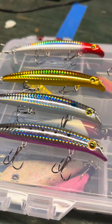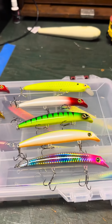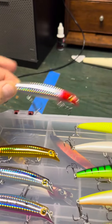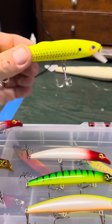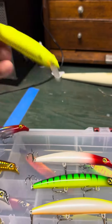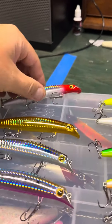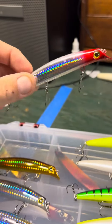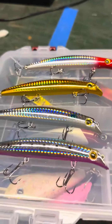I got some more free lures from Temu playing their Fishland game and I'm actually pretty impressed with these. This all comes as a set except for this one right here — this one's intriguing because it's not shiny. I can't remember if this is supposed to sink or not. I got these because of their shape and they're very, very shiny — they almost make you go cross-eyed if you could see them in person.